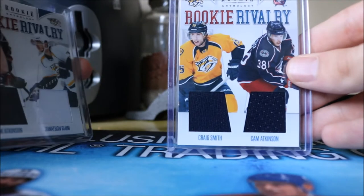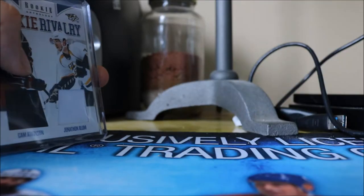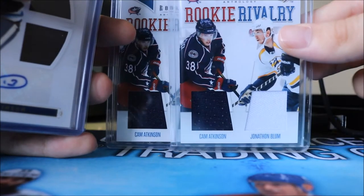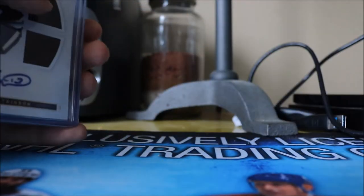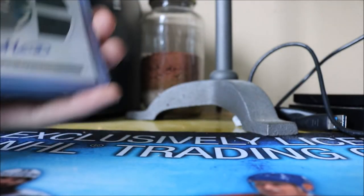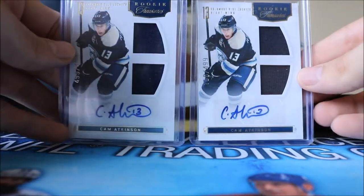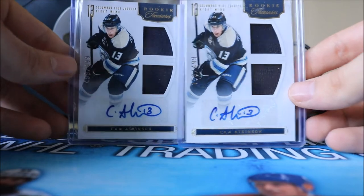Next up we have his Rookie Rivalry dual jersey with Craig Smith, and two Rookie Rivalry dual jerseys with Jonathan Blum — one with a white part on Blum's jersey and one with normal blue. Then we have two Rookie Treasures Jersey Autographs numbered to 499 — one of them is actually 499 out of 499, which is pretty cool.